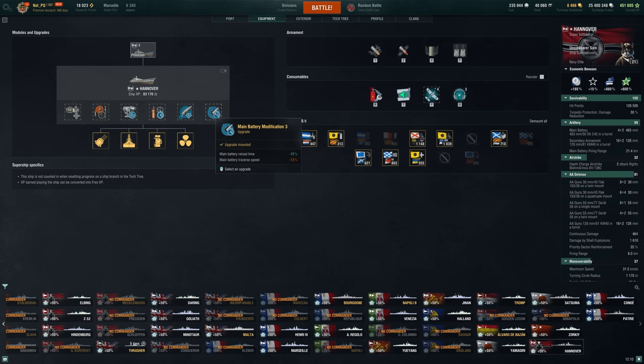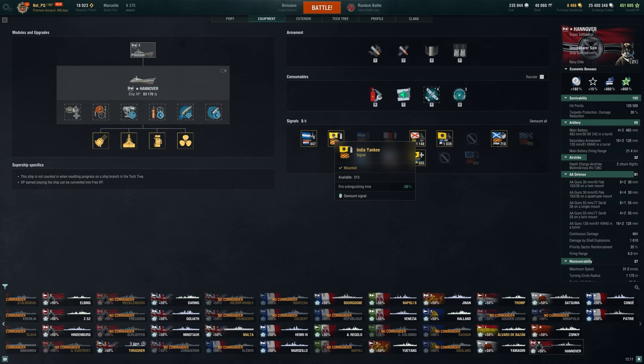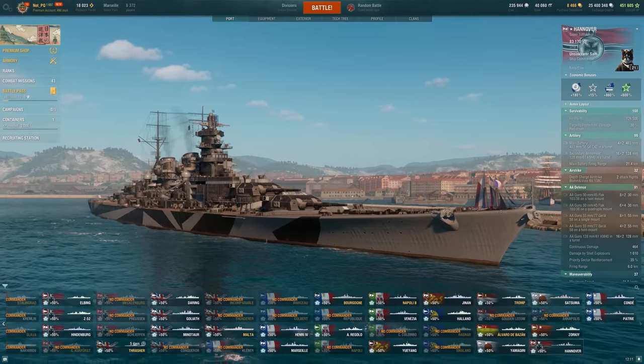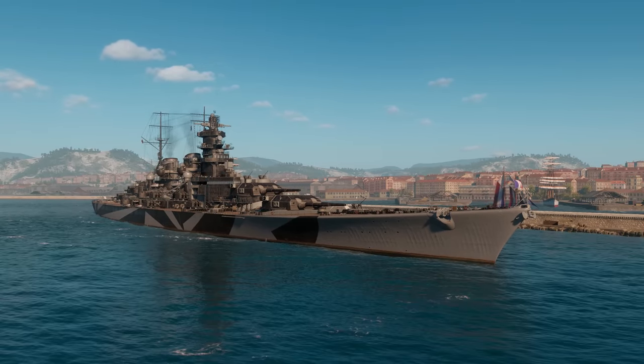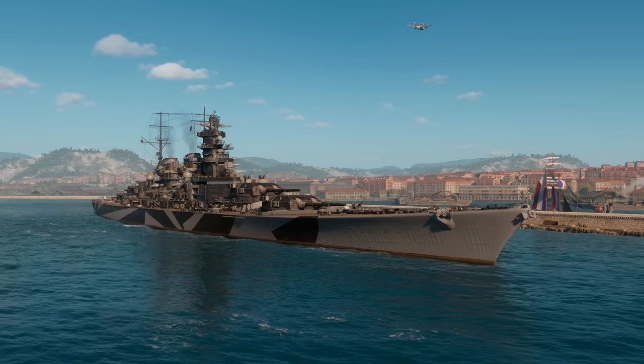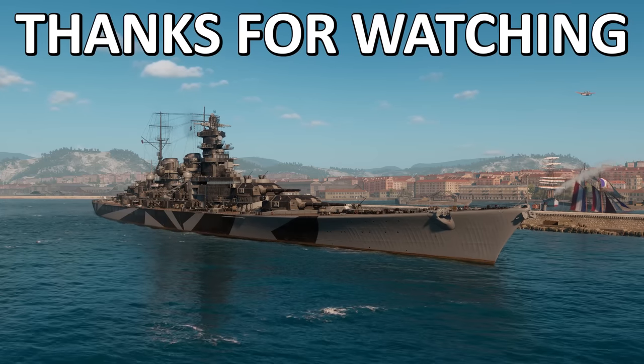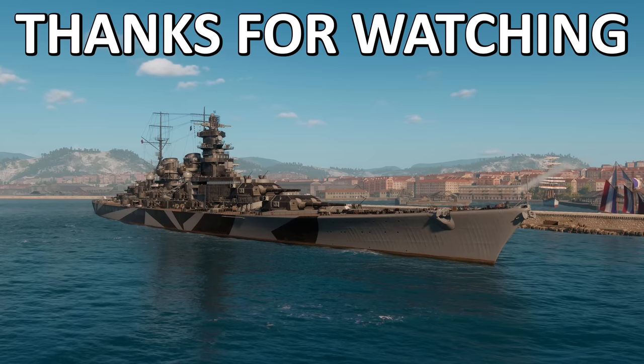Grease the Gears is so nice on a ship like this because we're constantly wanting to be maneuvering and turning, not just sitting still — that's a very easy way to die in your German battleships. We want to avoid shells hitting that superstructure, and Grease the Gears allows us to keep our guns on target more often when we're maneuvering. For equipment, we are running main battery mod three and aiming systems — not going full secondaries, though I do want to keep them alive. I think the main guns are tanky enough that I don't need to spec into that. Damage control system mod two and the fire flag give enough fire reduction that I can get away with adding a little bit of secondaries on the commander side. So that is the Hanover currently — it's not as good as the Satsuma, but it can do some really good work, and I'll likely be playing it more as I have these super ship missions to go through.